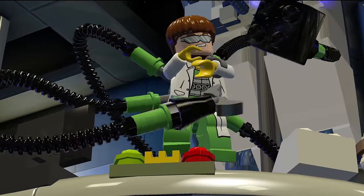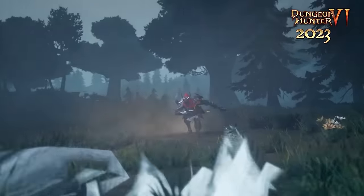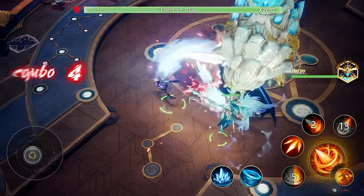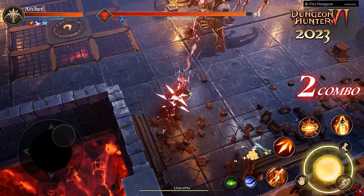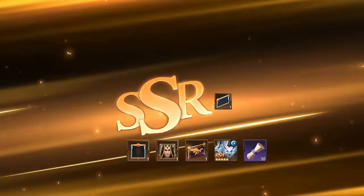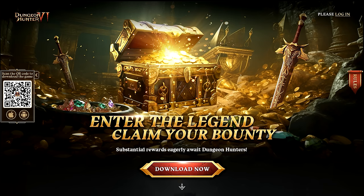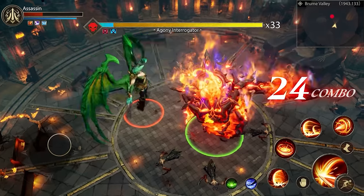Before we move on, here is today's sponsor: Dungeon Hunter 6. There are over 100 bosses to fight in this game, and you can even make the bosses serve you — that's like having Karnum or Dr. Octopus as a pet. It has online multiplayer alongside PvE, where you can battle in real-time Guild Wars in this incredible APRG. In the late game, you can even transform into the bosses. Come check out the link in the description for a free starter pack worth $50. The game is free on Android and iOS. Use your game account to enter the launch Lucky Spin event for free — win prizes like a PS5 and more starting October 15th.